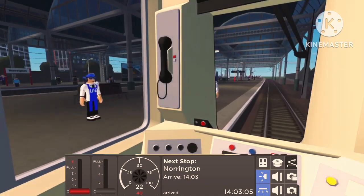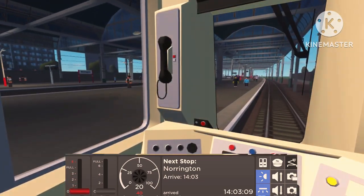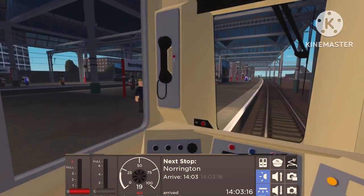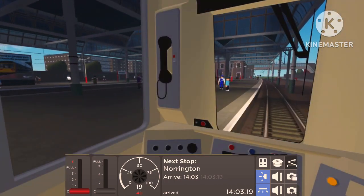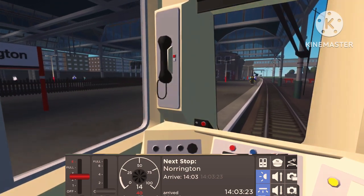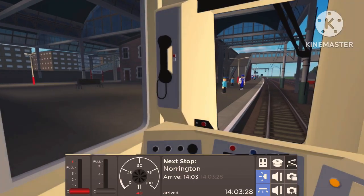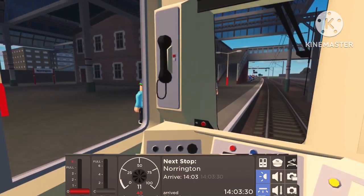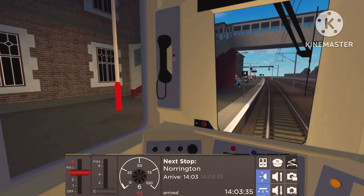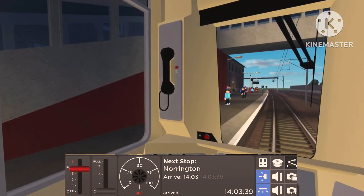Now approaching Norrington, we'll slow this train down to a complete halt, turn around, and pick a specific route. You can see a few AI passengers. I'm in the chef outfit this time — something different every week. We'll go a little bit further towards the four-car marker since we're on a four-car train. Let's see if we can do a perfect stop.